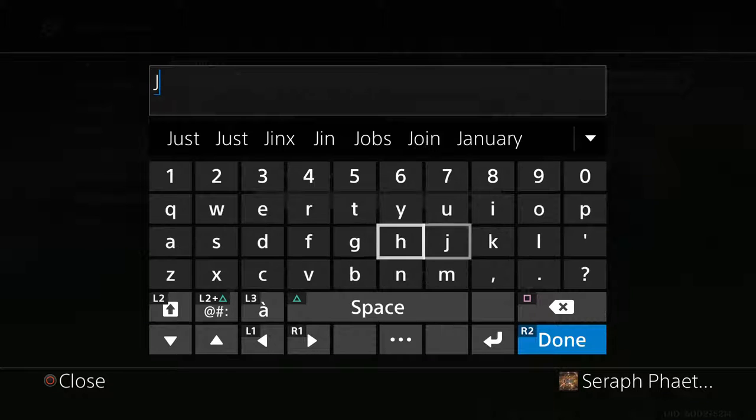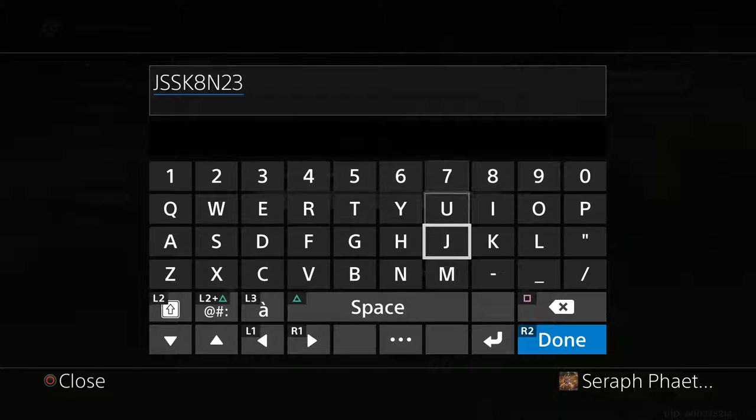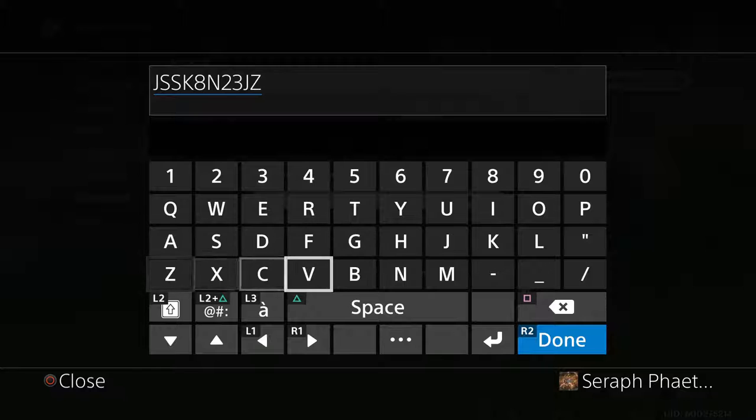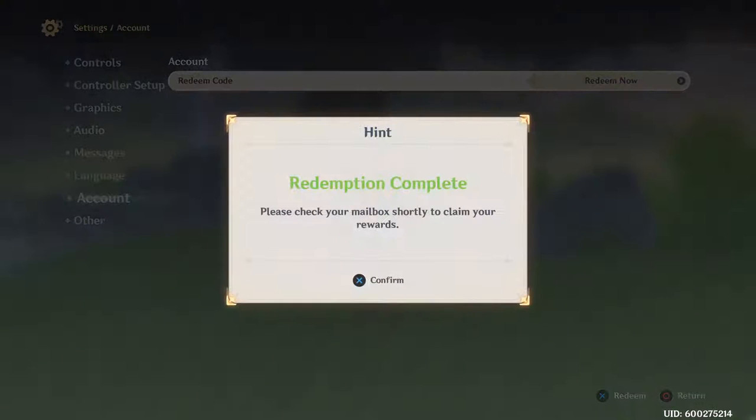The first code is J-S-S, K-8-N, 2-3-J, Z-R. There it is — it works.